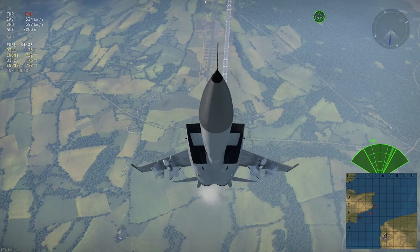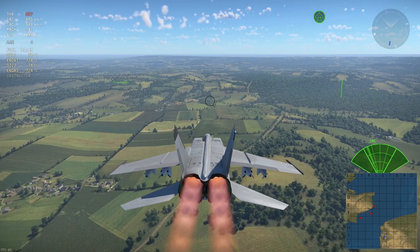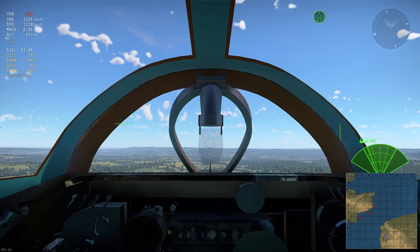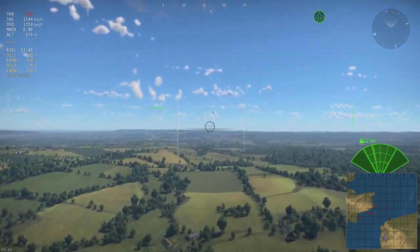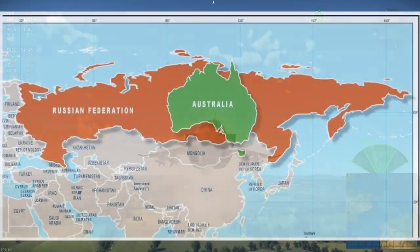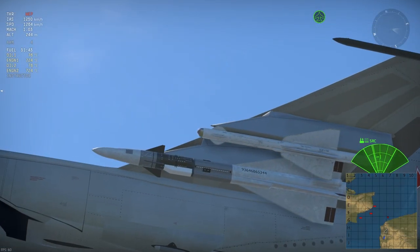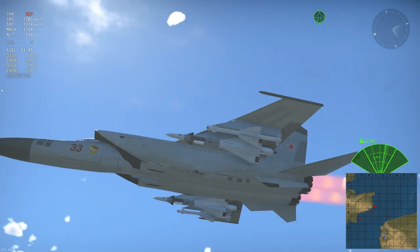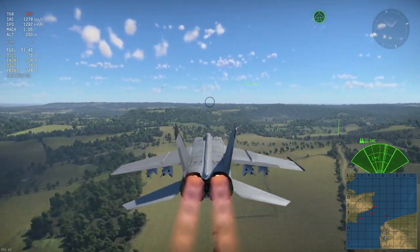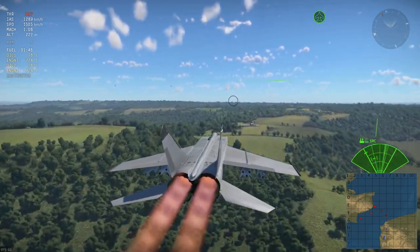With Russia being so massive in size, it needed to protect its airspace in case the Cold War became a little bit too hot for their liking. The country is 121% larger than Australia — and that is a continent, not just a country. So the YE-155P was born — that is the name of the plane before it got its current well-known name, MiG-25P. A plane that has one role and one role only: interception.